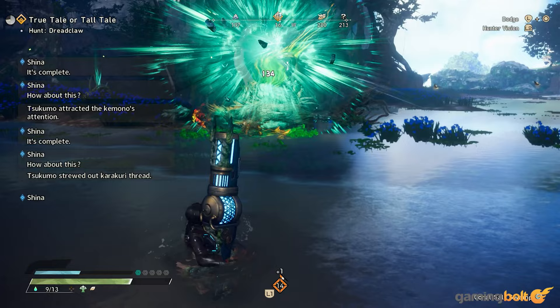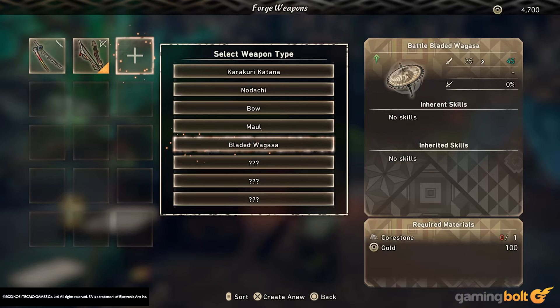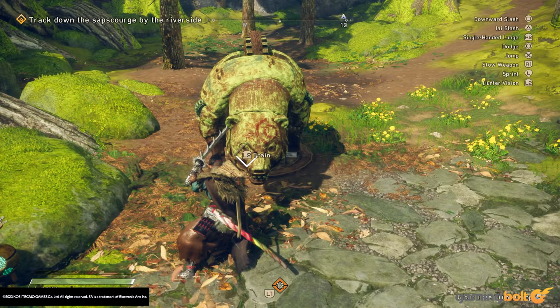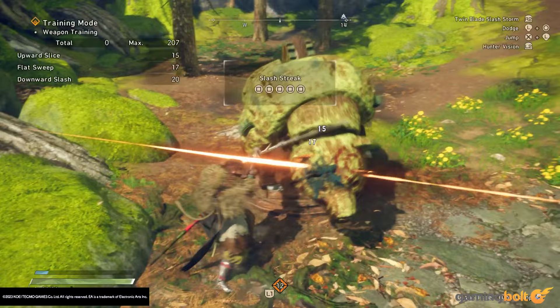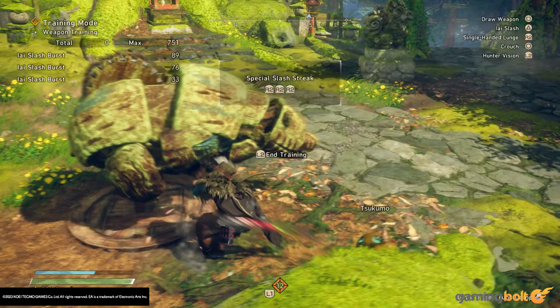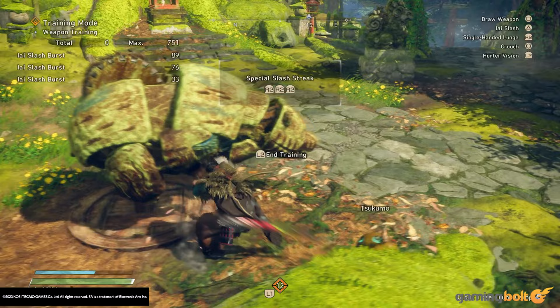Defense-oriented players have options like the Bow and Hand Cannon, which let you maintain your distance, and the Bladed Wagasa, an umbrella with sharp edges that lets you dodge around, pull off aerial attacks, and is equipped with the ability to parry attacks. If you're ever confused about how a weapon works, training dummies — Dragon Karakuri that can be built where you want — also give you access to small tutorials for every weapon. It took me around 10 hunts before I started heavily favoring the Clawblade as my main weapon of choice, and I'll still keep switching weapons around for future hunts.